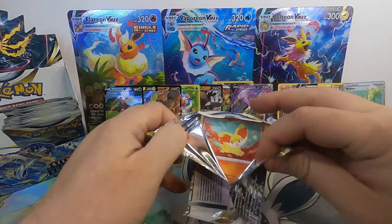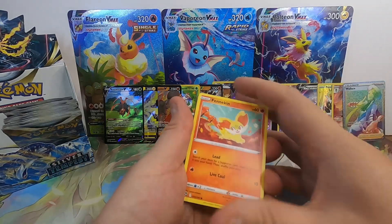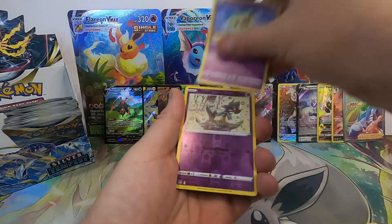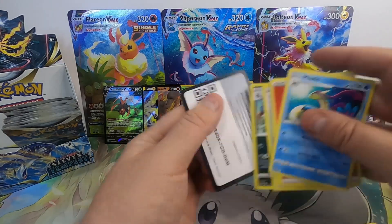Not sure if that one is going to be usable, but seems like it would be. Beldam, Croagunk, Solosis, Dreamy Reverse into a Milotic non-holo.